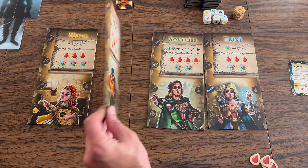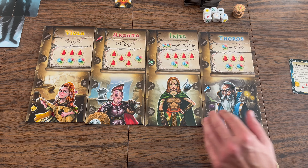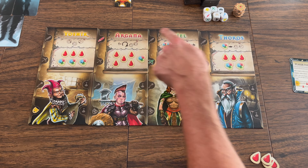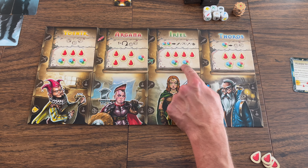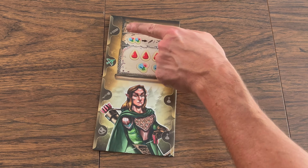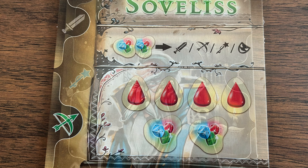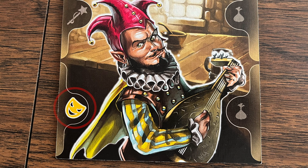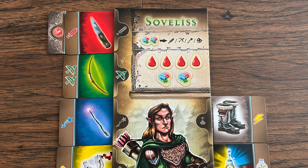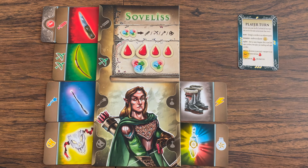Each player will choose a character by picking a character board. There are eight different possible characters on four different boards. Each board shows a character's name, their special ability, their health, and the maximum number of dice tokens they can hold. There are also slots for different types of attributes gained while in the dungeon: the red sword represents strength, the green bow represents dexterity, the blue represents magic, and the yellow mask represents wit and charm. Each character will have one of their attributes colored, giving them one of those attributes at the beginning of the game, and later one card of each attribute can be added to each section.